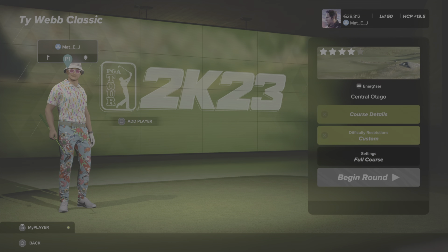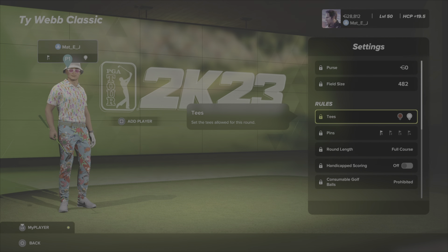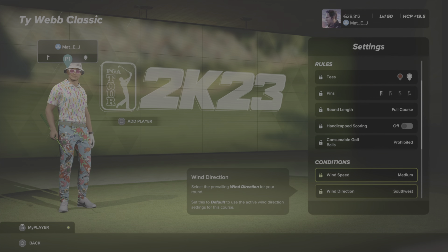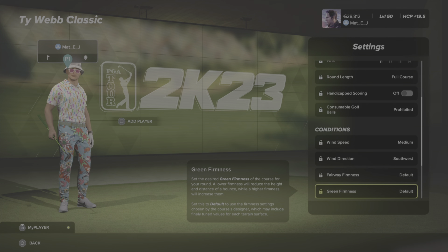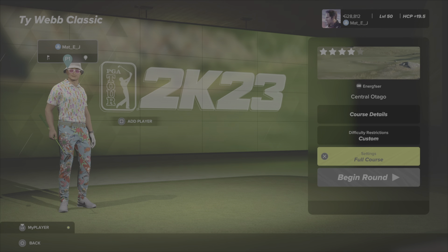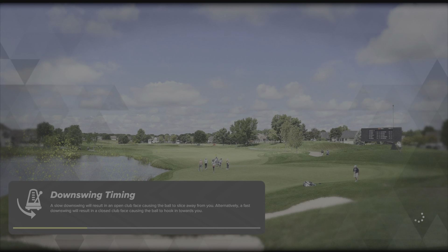It'll give you an idea of the conditions and how it's playing. This week you're playing the challenge circuit at Central Otago. The settings are: white tees, pin set one, wind speed medium, wind direction southwest, fairways default, greens default, green speed default, time of day default. There's your settings guys. This is the Tai Web Classic — Web Boy is quite big in the community so I'm assuming it's for him.